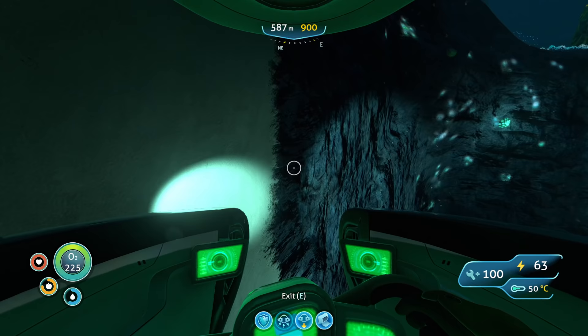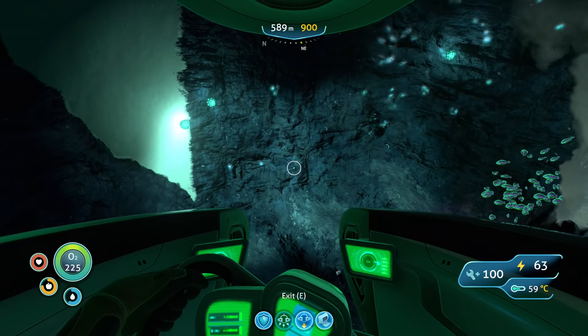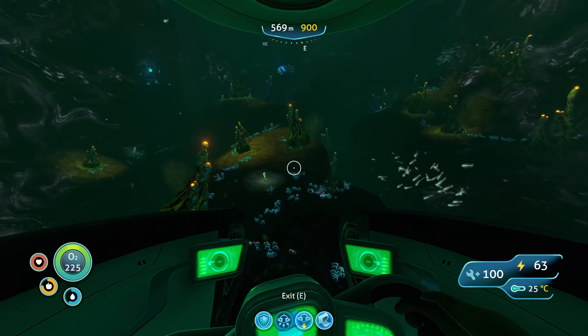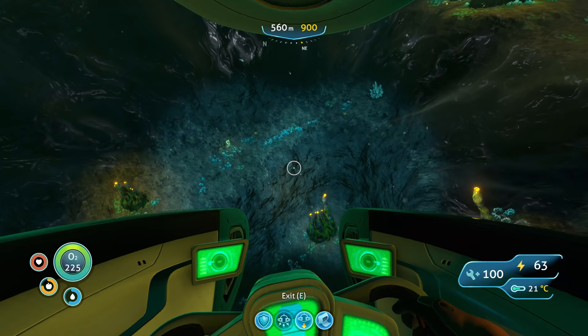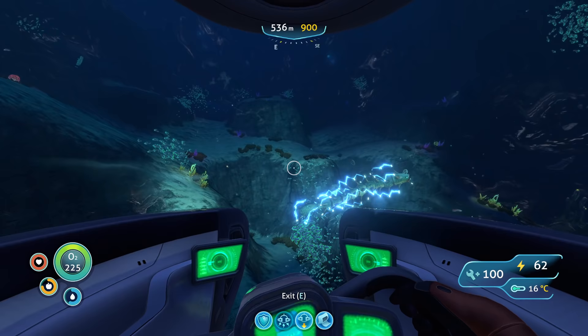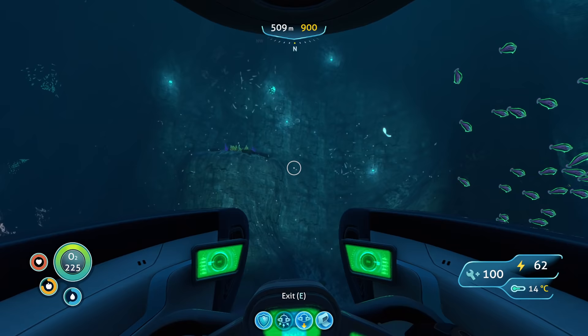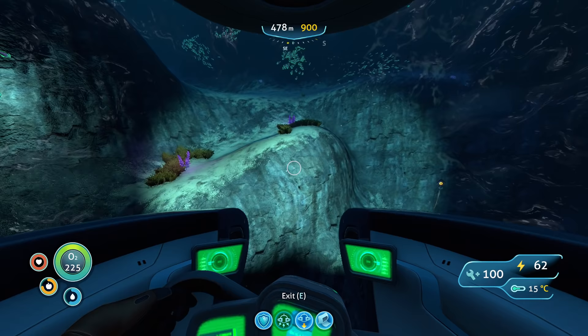Why is there a random stretch of white wall here? Some kind of facility yet again? We went pretty far away from the alien facility — now we're just trying to get back over there. On the other side there was yet another place we could have gone deeper into, but again, it's past 900 meters. It kind of sounds like a Pokemon cry — like a Zapdos or something.